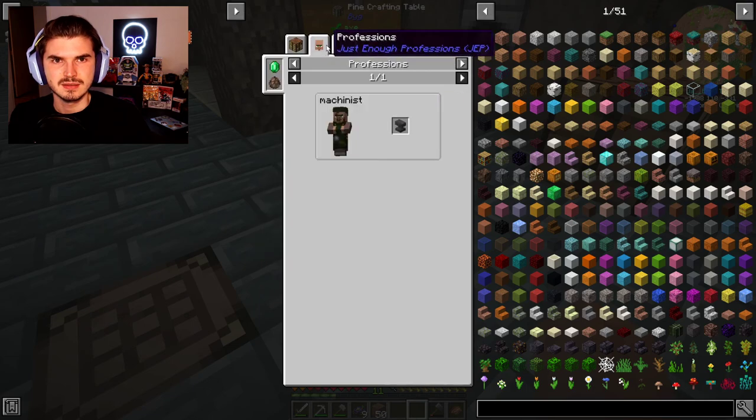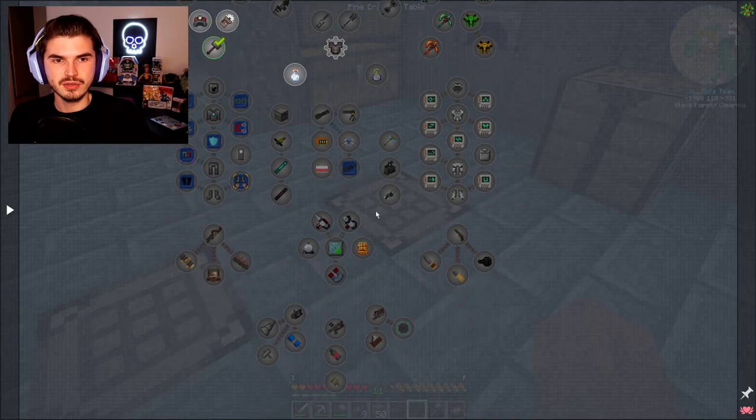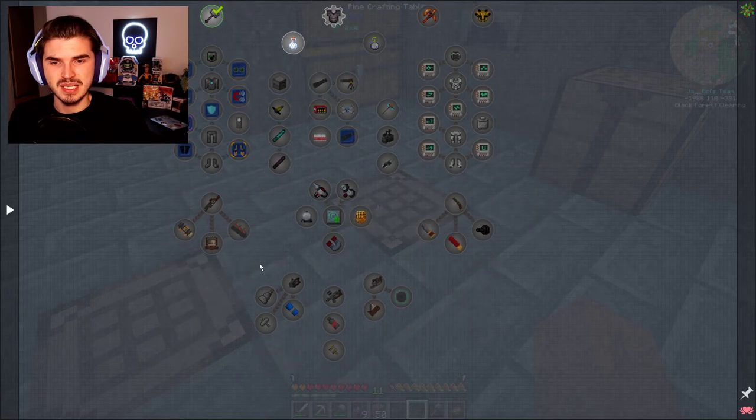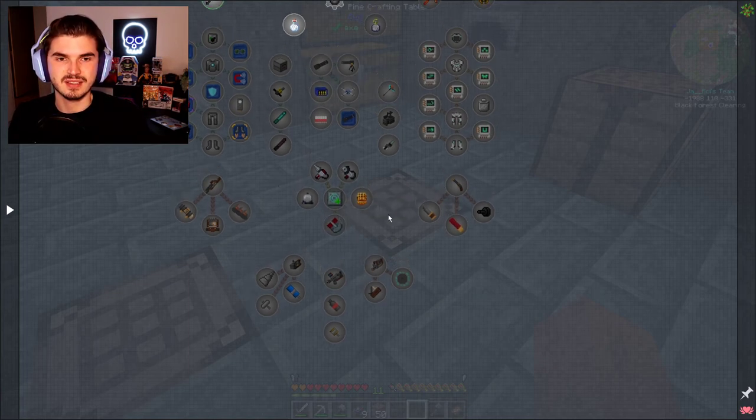Wait a minute — you can have a machinist there. The other thing I noticed that I feel would be helpful is down here: the thermal series stuff. We were looking into it because of the magnet, and that's really what's catching my eye. It'd be so nice to have a magnet — I feel like we're missing out on so many things.